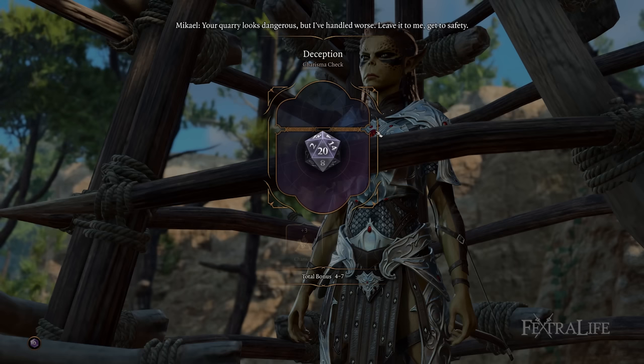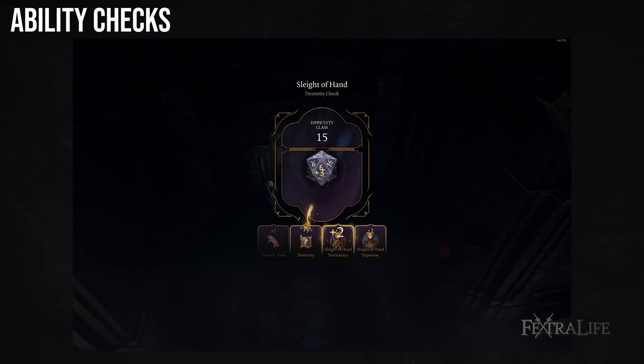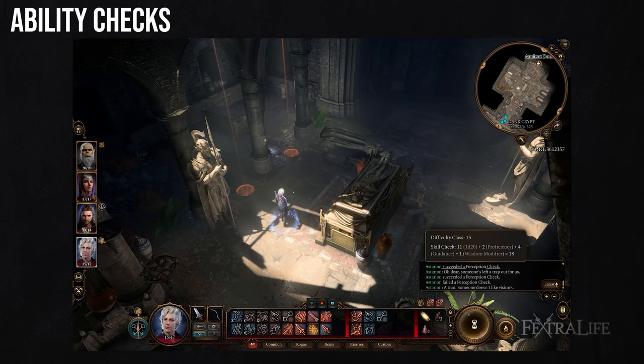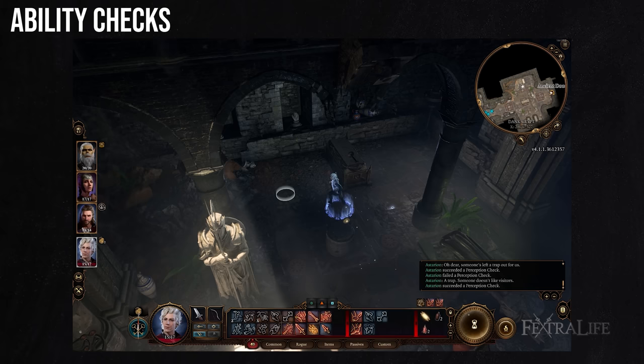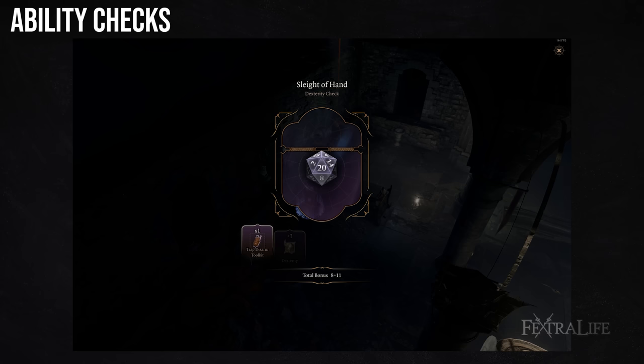Ability checks are rolled when performing interactions within the game world, testing a character's abilities, and often appear in dialogue, when lockpicking or disarming traps, and when checking for hidden doors, items, or buried loot. Ability checks are accompanied by something called a difficulty class, or DC for short, and that is the number you must roll with a D20 in order to pass the ability check. Baldur's Gate 3 will determine the difficulty class of everything in the game, and you'll see on screen a general list of how difficult a task is based on the DC number.